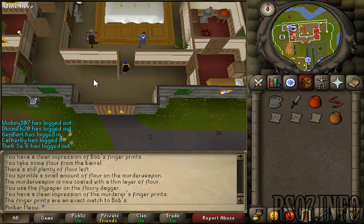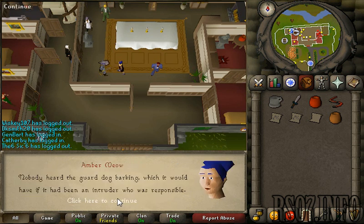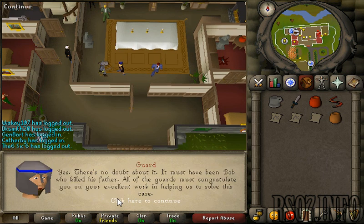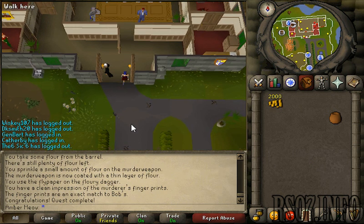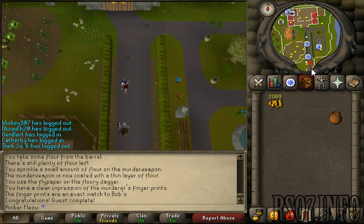So let's speak to the guard: I know who did it! Congratulations — you are awarded for completing the Murder Mystery quest: three quest points, two thousand coins, and one thousand four hundred six crafting experience. I hope you enjoy your reward, congratulations on solving that, and I will see you for the next quest — ciao for now!